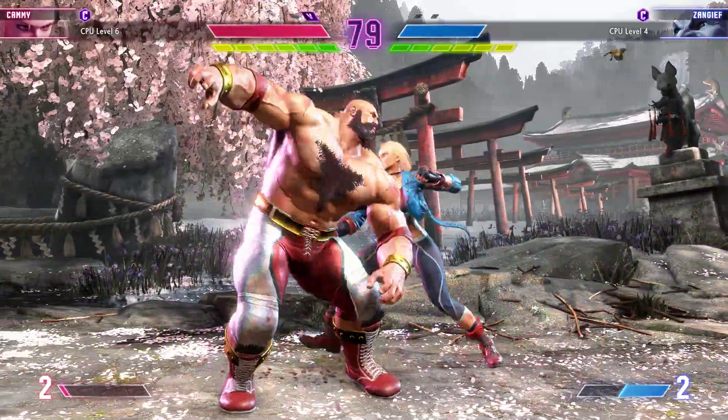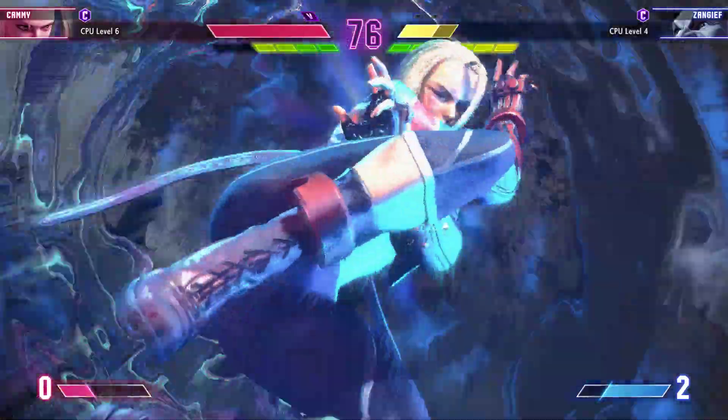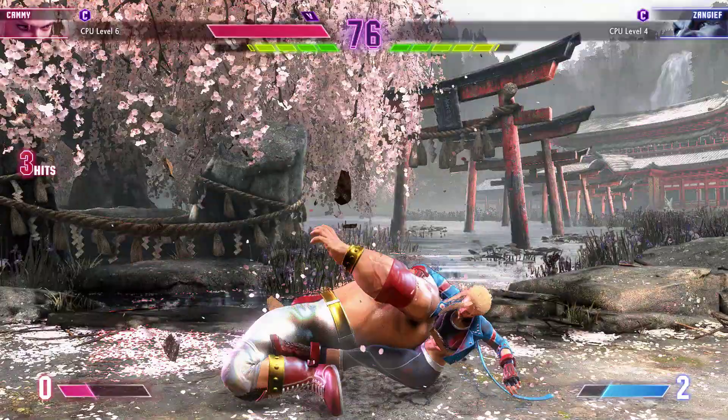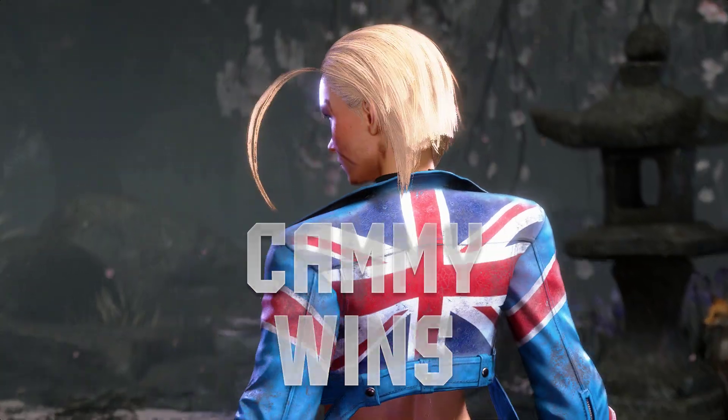Chases them down. Ooh, what a smart throw. What'll happen here? Cuts up with the jump in. Hits them while they're standing. Combo finishes it. Player one brings it home. Let's see if they can keep building momentum.